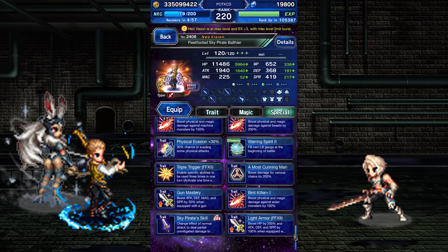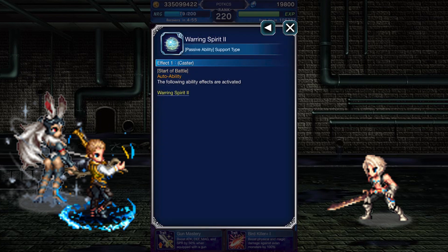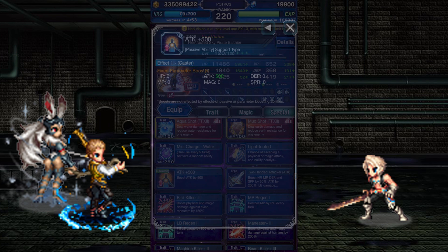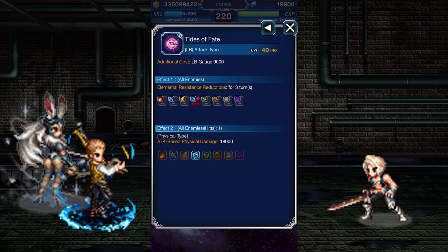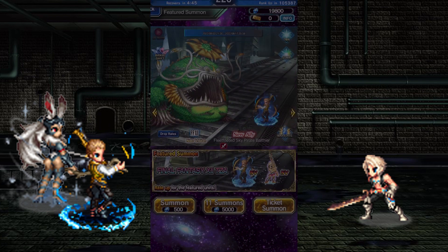Giving him light armor will really boost his stats. At EX+2 he gets Warring Spirit, and at EX+3 he gets 500 attack. His LB lowers water resistance by 125% and deals water damage.